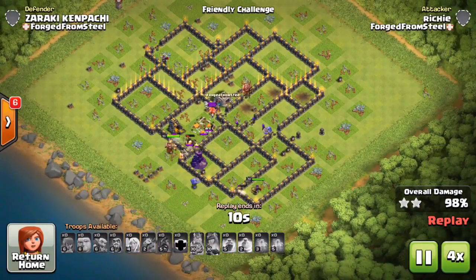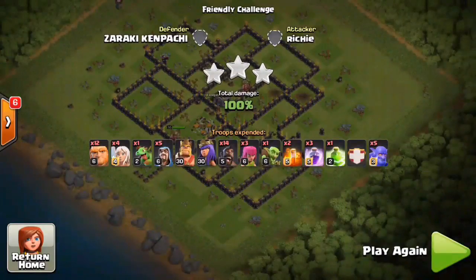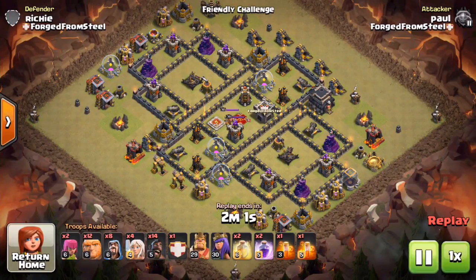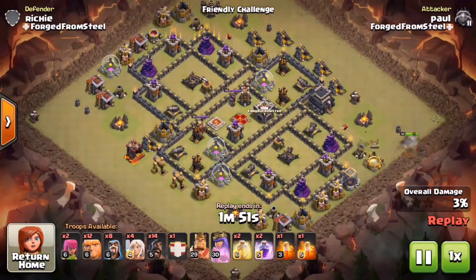He still has his king ability and his queen is still at full health — just ended up completely wrecking this base. Good job to Richie. We've been practicing it a lot in FCs and we're all very surprised. More so me — I was trying to bribe some guys to try it. He tried this attack out and it's the same attack we used to see back then, and it's tripling bases. What the hell is going on?